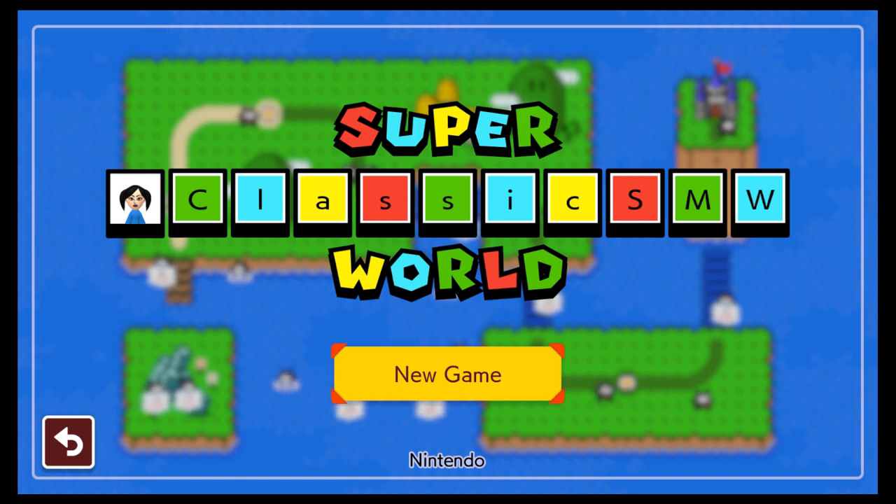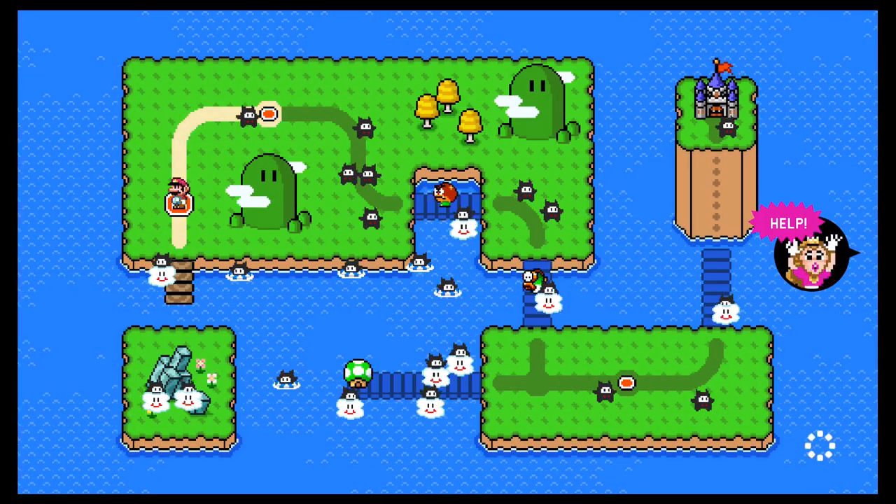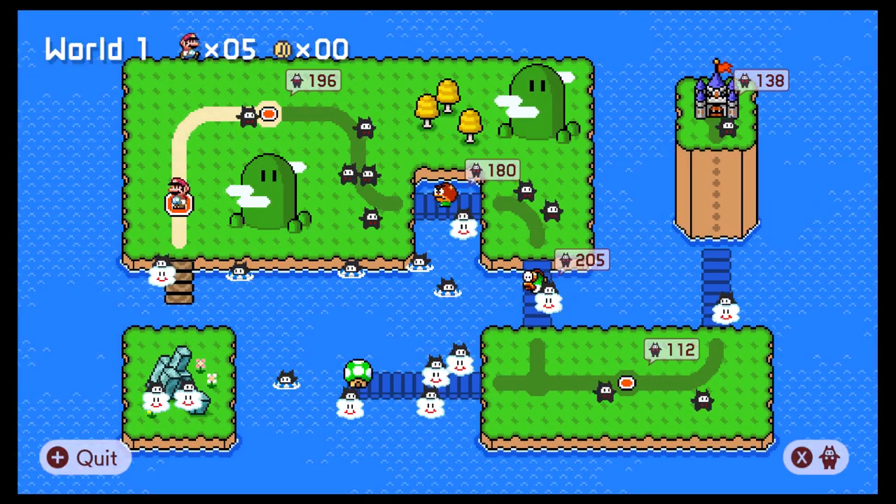Hello and welcome to some more Super Mario Maker 2. What we are going to be doing today is starting a new super world. This is Super Classic SMW World — I believe this is a fully Super Mario World style super world. The reason why I want to check it out is I can't remember how this happened, but I believe I just came across maybe a trailer or something for this world.